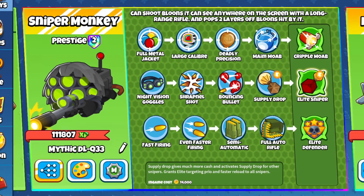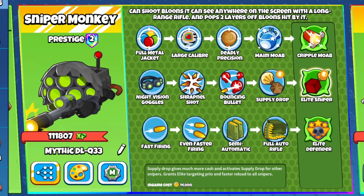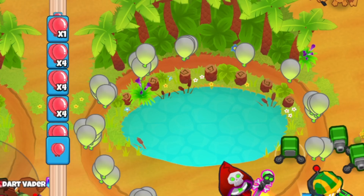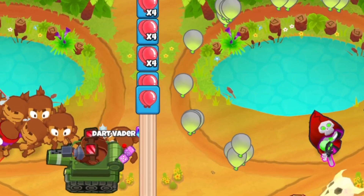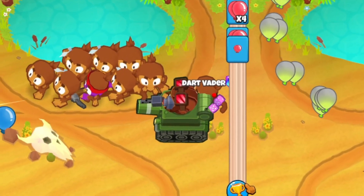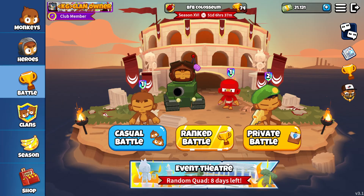This 5th tier upgrade, known as the Elite Sniper, was actually buffed in the most recent update — version 3.1 inside of BTD Battles 2. For today's video, we're going to see how good it is now, since the Sniper Monkey did receive a buff. It's only a small buff specifically for the 5th tier middle path.